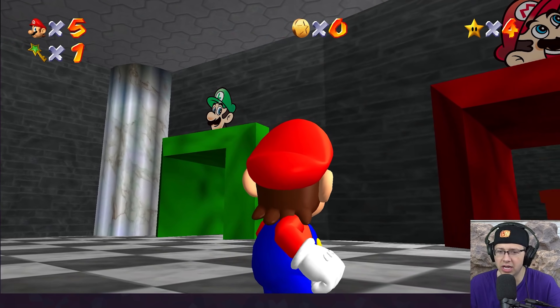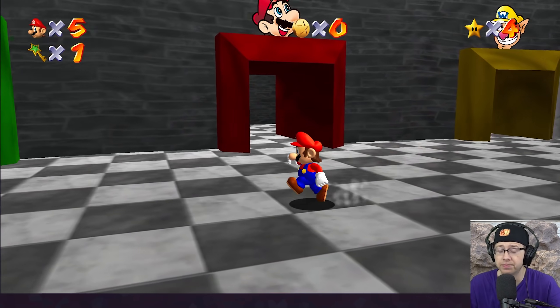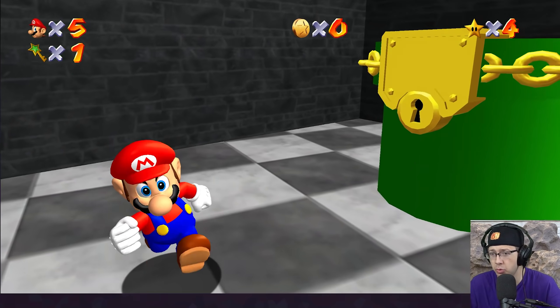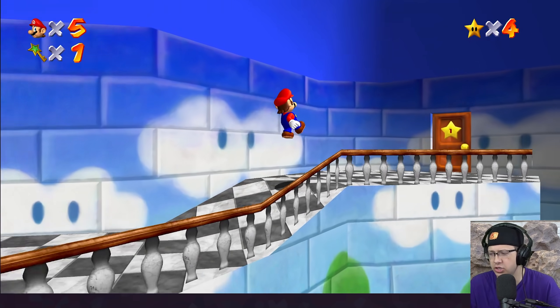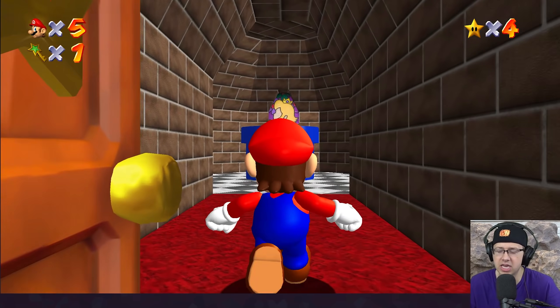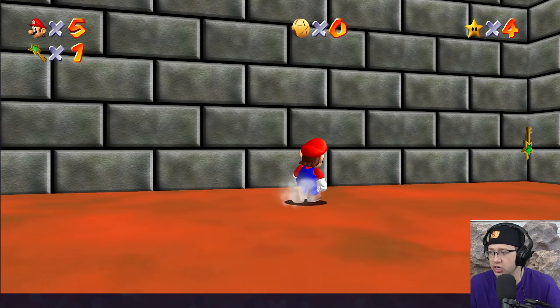It says the artwork that everyone's been talking about that they want for like a 2D Mario game, and Nintendo will probably never do, which they really should. So yeah, we're working towards unlocking Luigi and Wario of course. Let's go ahead and actually do the slide. I have a feeling we might find a key on the slide somewhere — I don't know for certain.